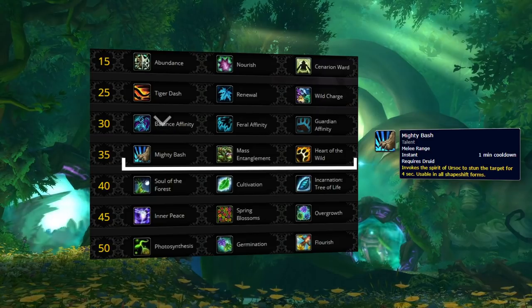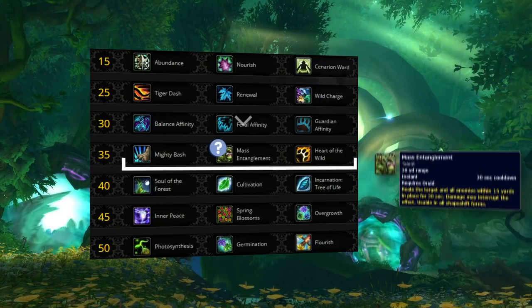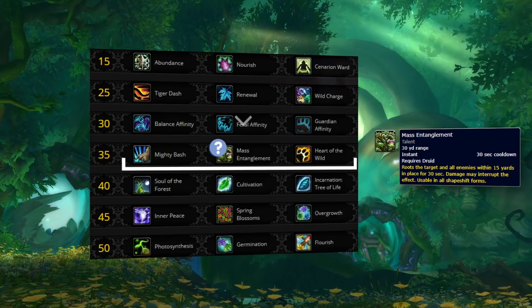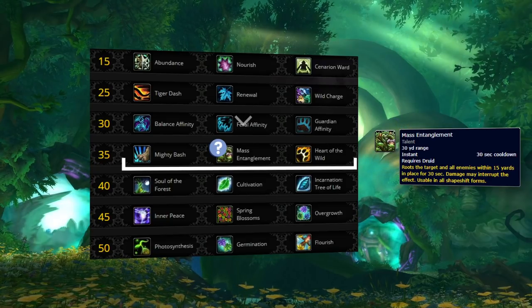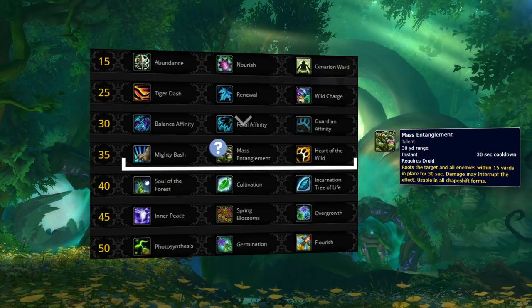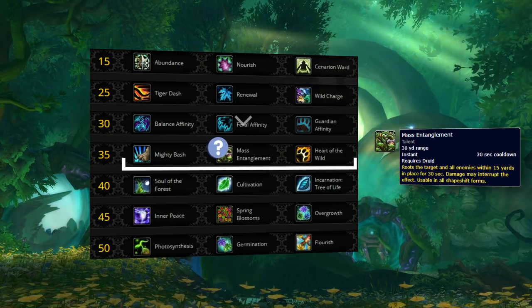Overall, Mighty Bash is a really good ability both offensively and defensively, especially when your team lacks a stun effect. Mass Entanglement can be good in specific matchups like against BM Hunters or Unholy DKs in order to get AoE CC on pets. If you are playing with a mage, you might want to use Bash instead since you can mess up DRs on your partner's root effects.